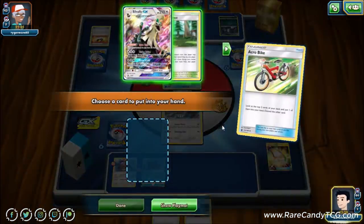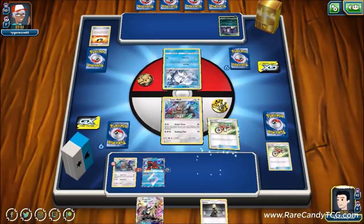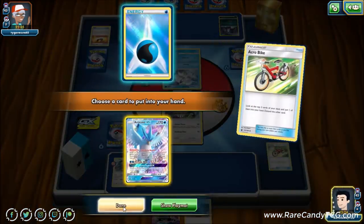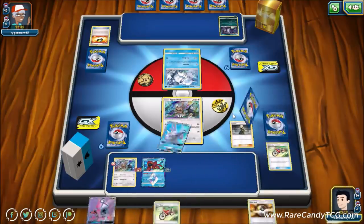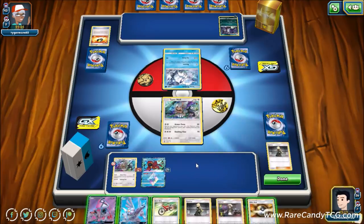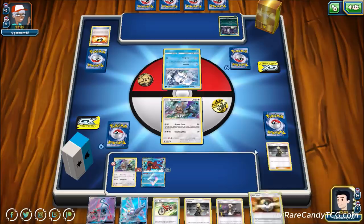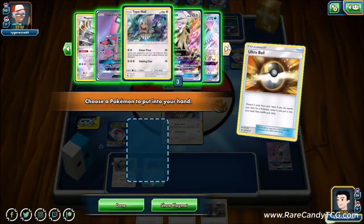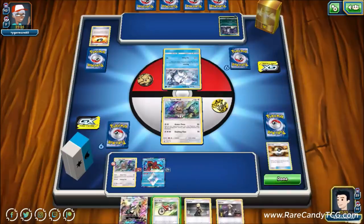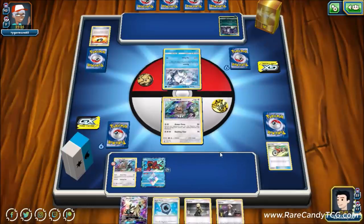We get greedy with Acrobike and don't hit what we need — probably should have just Cynthia'd since we'd shuffle back into deck anyway. We Ultra Ball making sure to hit an energy off Acrobike since we're down an attachment and really need to attack next turn. We hit Aqua Patch, which basically gets us where we want to be — evolve next turn, use Aqua Patch, find a DCE, and we're good to go.